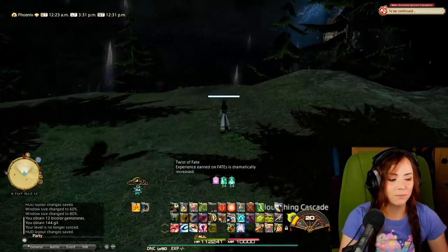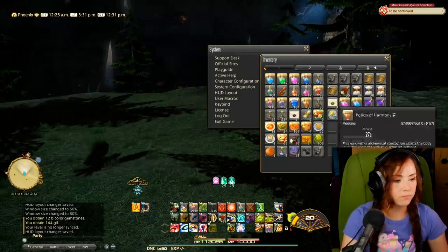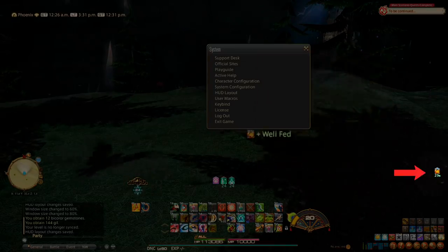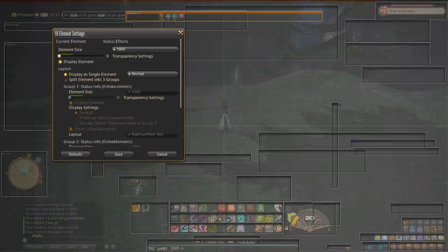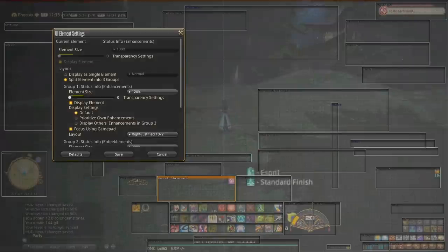Here are my buffs — there are two kinds of buffs actually. I have my status info split into three groups. You could display it as a single element with all your buffs together, but I prefer it split because one group is my very important buffs I need to see during combat, and then long-term buffs go under 'Status Info Other,' which is off to the side. I don't really need to see that I have food on for the next 30 minutes during a fight.